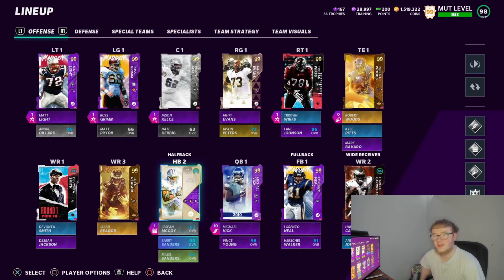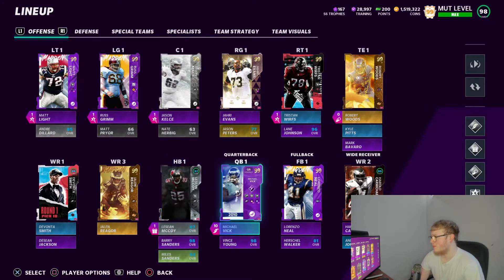Barry's been on my team the longest — I love Barry. He does have butterfingers but you know what I mean. Running back number three we got Miles Sanders. I actually used this card a pretty decent amount when it first came out — used it way past his sell-by date. I like Miles Sanders, he was a dub for me.